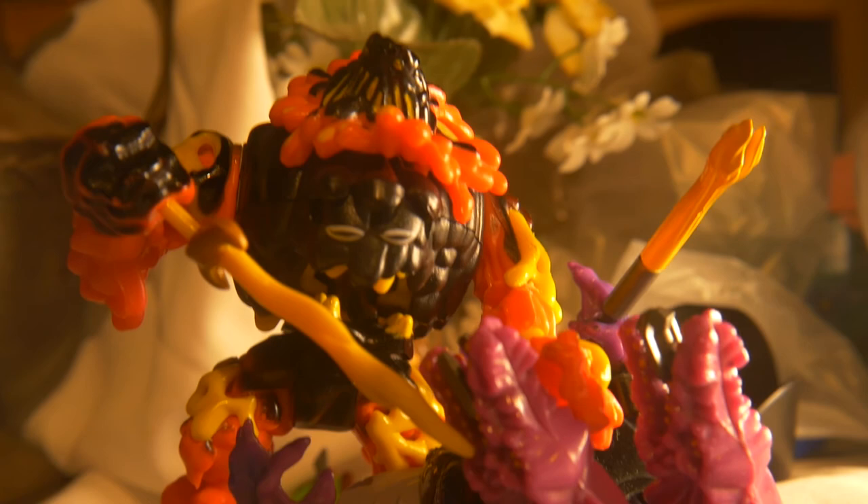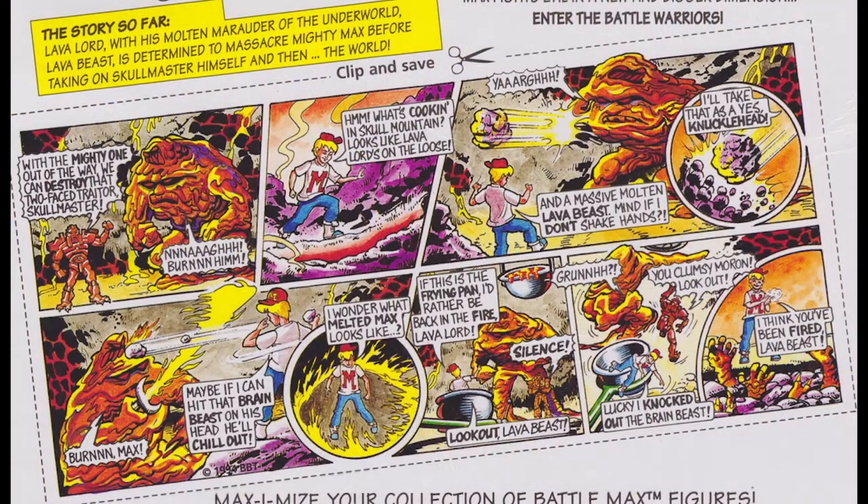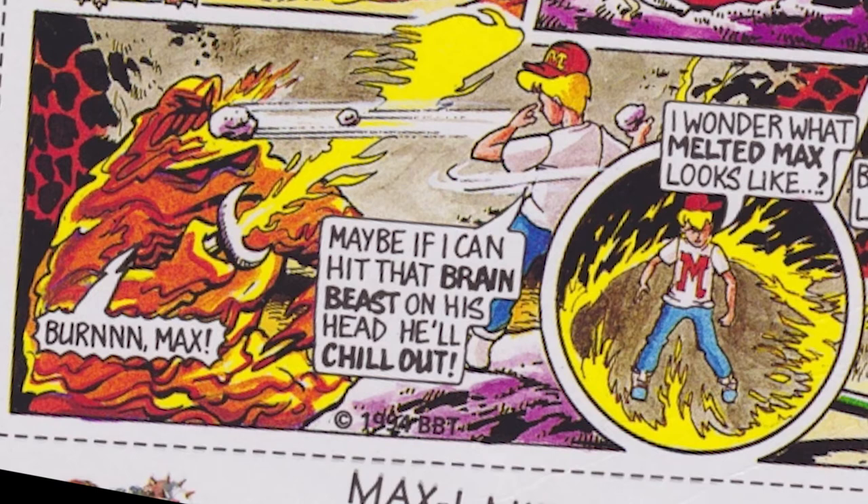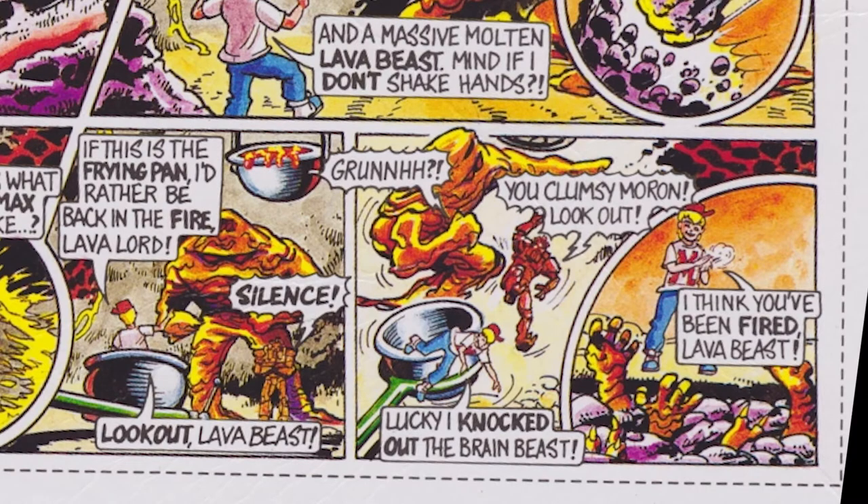Lava Beast is a lumbering but hazardous soldier, and the comic strip says it all. The story goes with Lava Lord and his soldier Lava Beast ready to attack Skull Mountain. All seems to be going to plan, but Maxie just happens to be tailing them. Lava Beast sees Max and tries to take him out. Max does his best to avoid the assault, but Lava Beast eventually catches him and puts him in the cauldron. Before they can cook him, Max tricks the Lava Beast into backhanding a cauldron of magma, and the magma falls on them. Max sees Lava Lord and Lava Beast glued to the ground and does his victory line. So the Lava Beast is not that intellectual — we can safely say that.